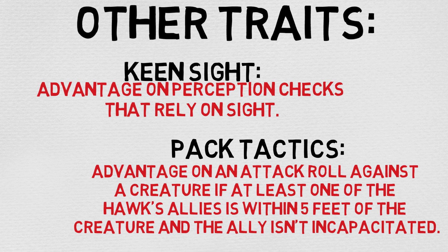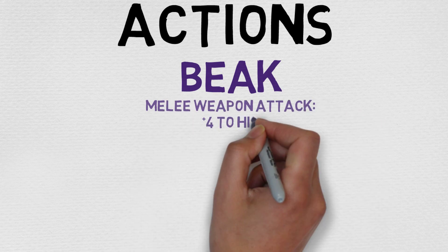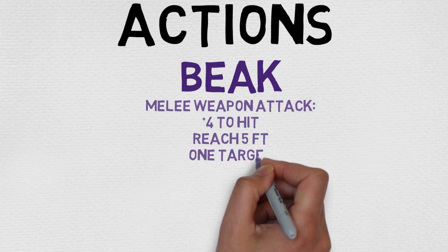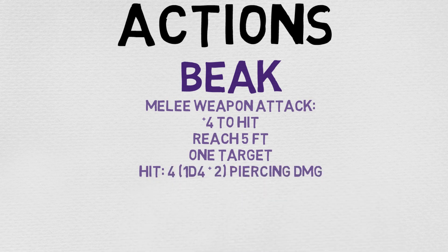Now let's take a look at its actions. The Bloodhawk has the Beak Attack action: plus 4 to hit, which is great; reach of 5 feet; can only target 1 target; and deals a whopping 4 piercing damage, calculated by rolling 1d4 and adding a 2 modifier. Very good stuff.